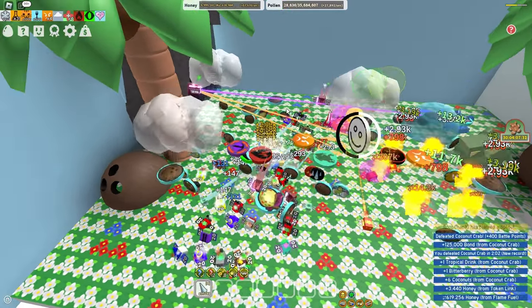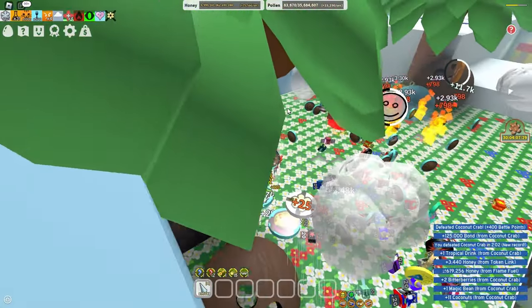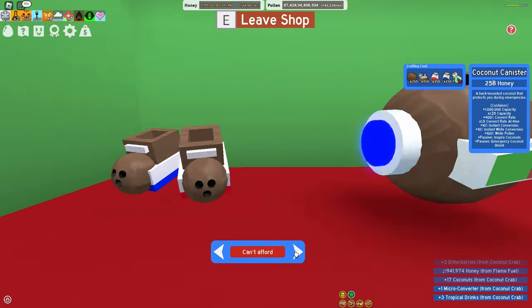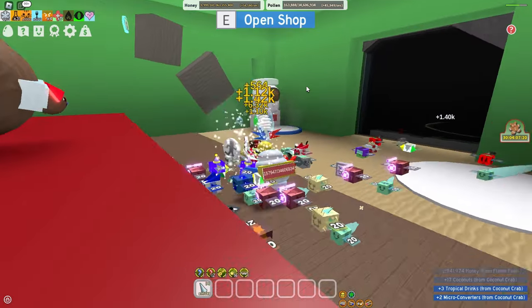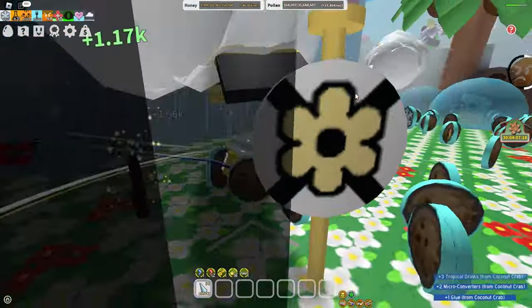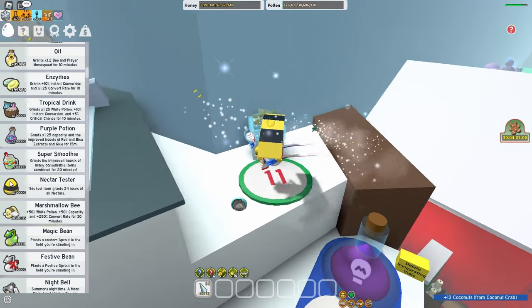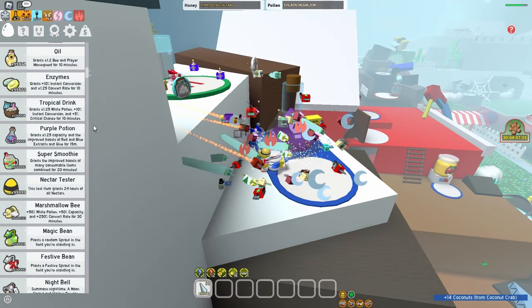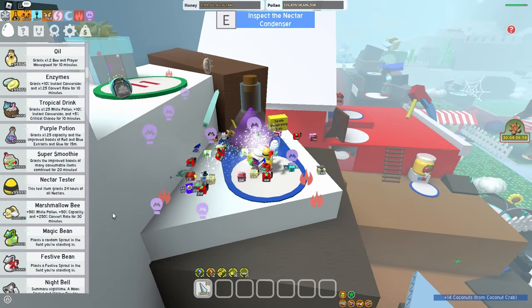Like, what was with those laggy buggy legs, that's so annoying. But anyways, let's just go here — oh wait, I need 6 refreshing vials, alright, let's just quickly get that. All I have to do is just use all of these nectar testers right here. This is pretty annoying since I have to do this like 6 times, but whatever.